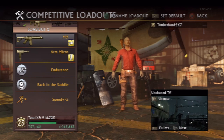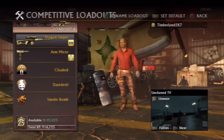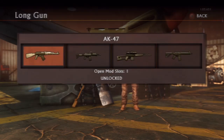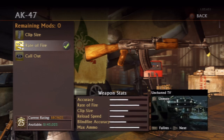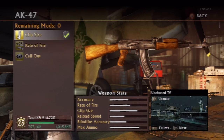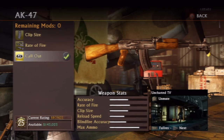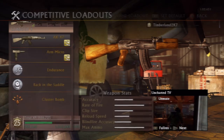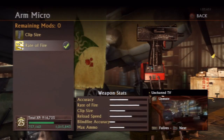Before you even jump into the multiplayer, the first thing you want to change — depending on the game mode you're playing, your style, and especially who you're playing — are your loadouts. I've already set the four possible multiplayer loadouts based on gameplay style. Here we have weapon modifiers available for each gun. For the AK-47 specifically you see clip size, rate of fire, and callout. The attributes of the gun will change depending on the modifier you use, and it really gives you an opportunity to change up your weapons without completely changing your weapon.